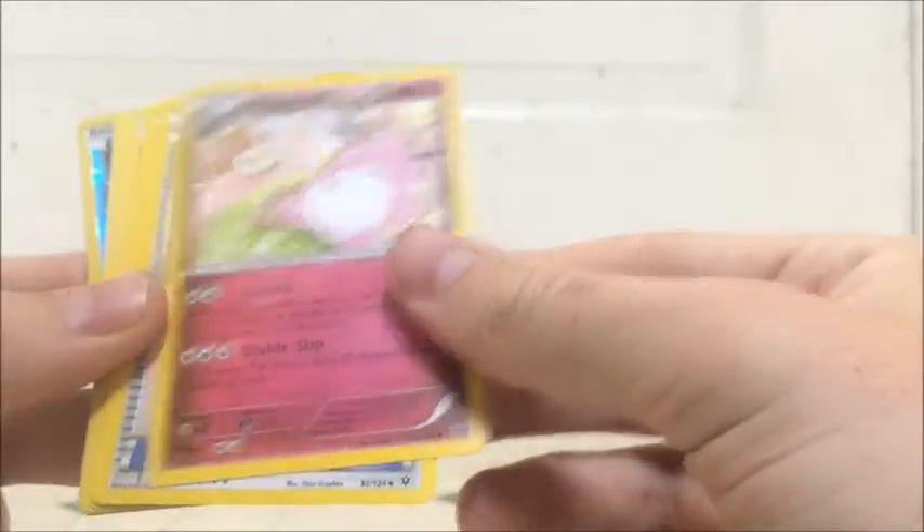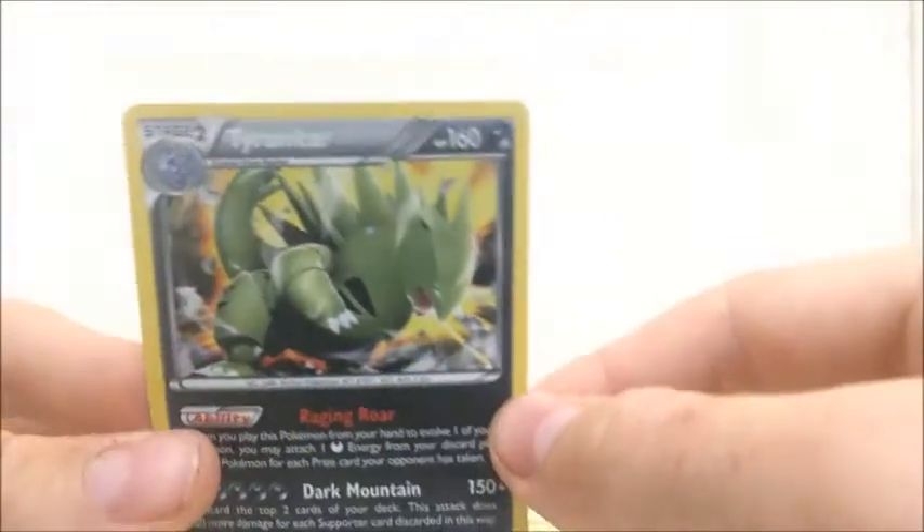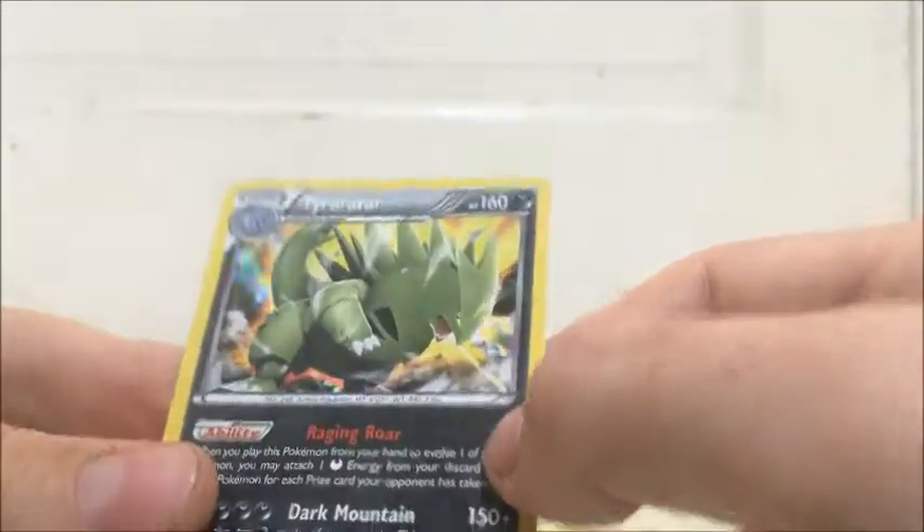Let's look at our first pack — Fates Collide. So we have Wigglytuff, Altaria Spirit Link, Random Receiver, Larvitar, Carvanha, Burmy, Bronzor, Binacle, Seel. Ooh! Hollow Tyranitar! I don't think I have any holos from this set, so definitely any holos are okay.